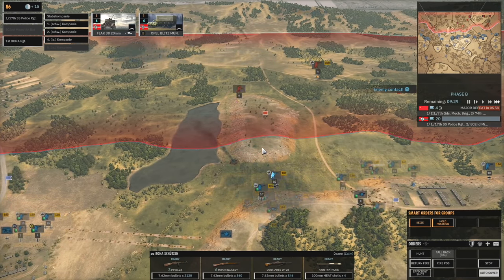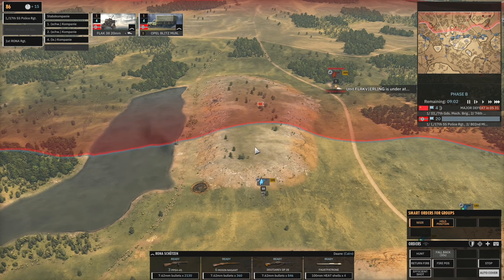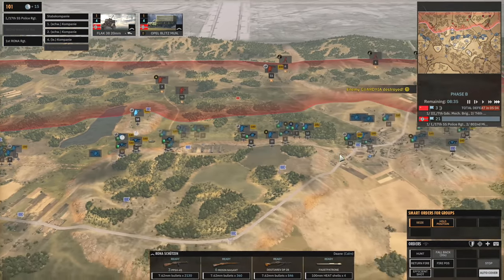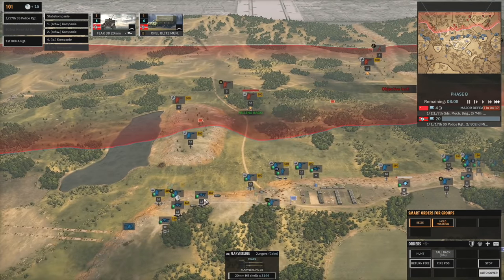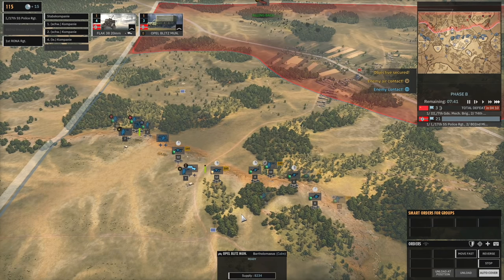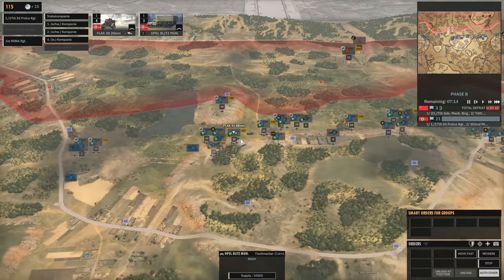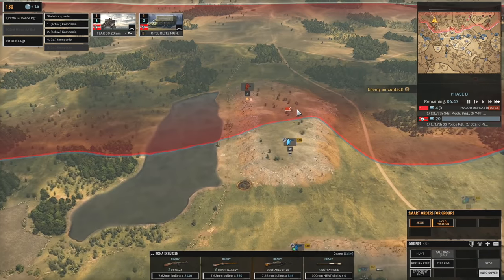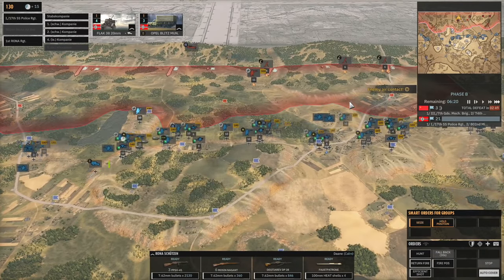I think I'm going to send the Rona Schutzen forwards here — maybe we can test this objective on the hill. We'll leave them there. Five minutes now until victory. That flak is under fire. I'm going to bring in an Opal Blitz. Actually, I do have two Opal Blitzes over here — I could just use those. We're going to want to make sure we own that objective ourselves. Thank you very much — give me my point back. Get that total victory going.